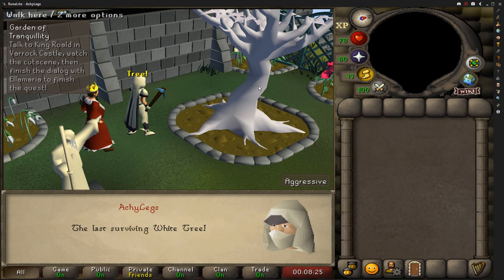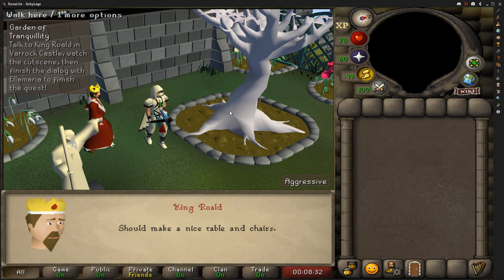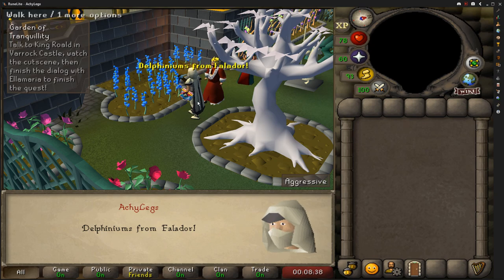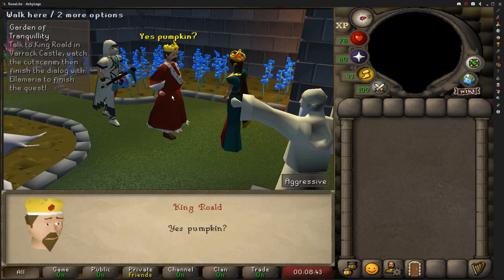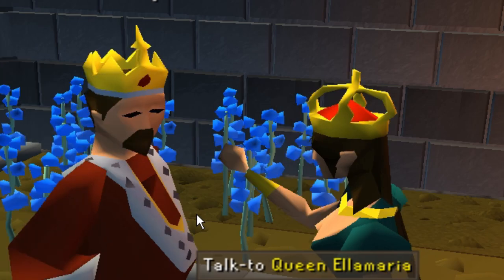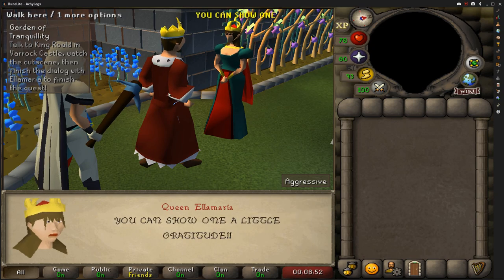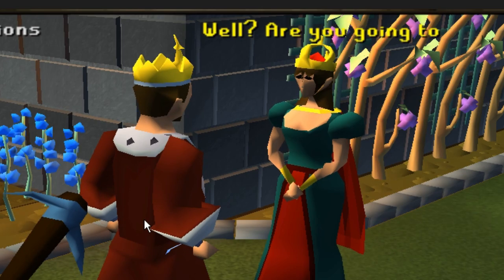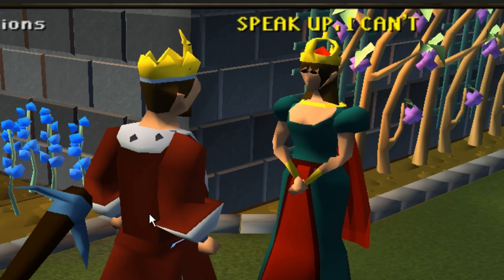In order to start the Varrock Medium Diary I will be needing some more quests. Starting off with the Garden of Tranquility, we are going to see first-hand the King of Varrock being a typical whiny king. First he strolls in with all his smack talk only for his wife to lay a smack down on him right in front of this noble adventurer. This man got the last white tree, he got vines from birth oak — he has it all, including an angry wife.